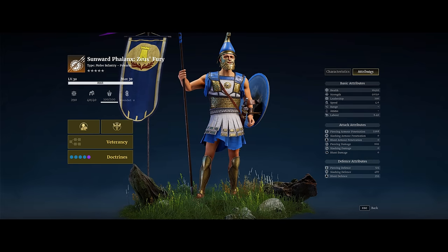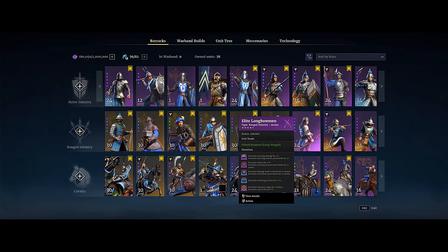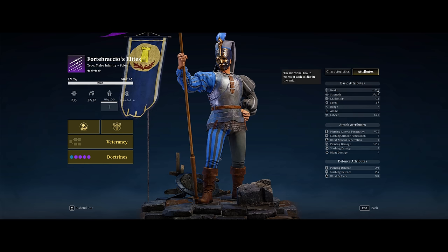Let's first take a look at the Phalanx attributes. The attributes are actually pretty interesting. Since the PTR, their health did get bumped up a little bit to above 10,000, which is nice to see — they were a little bit squishy in the PTR. Their health is 10,500, which is a little bit lower than Forte Brasio's and Halb Sargent's, which are around 11,000.